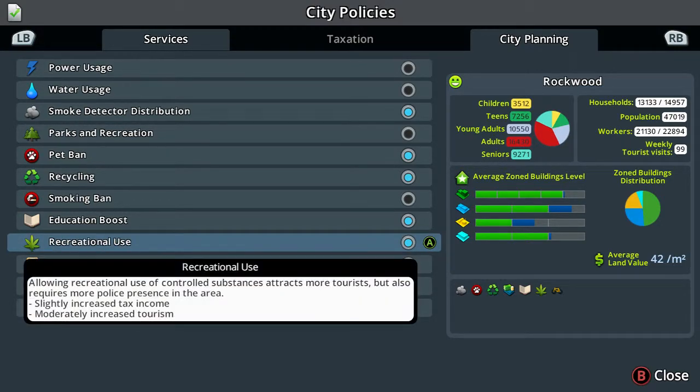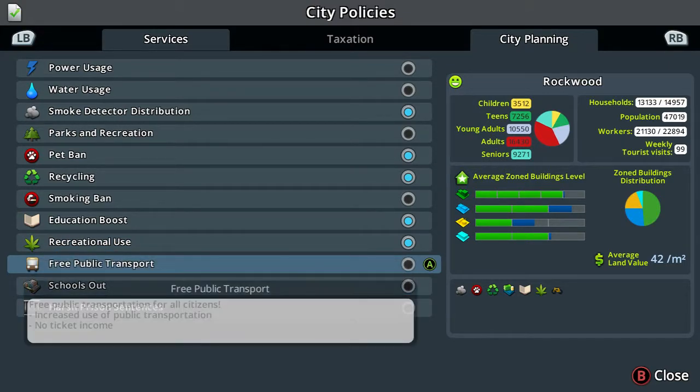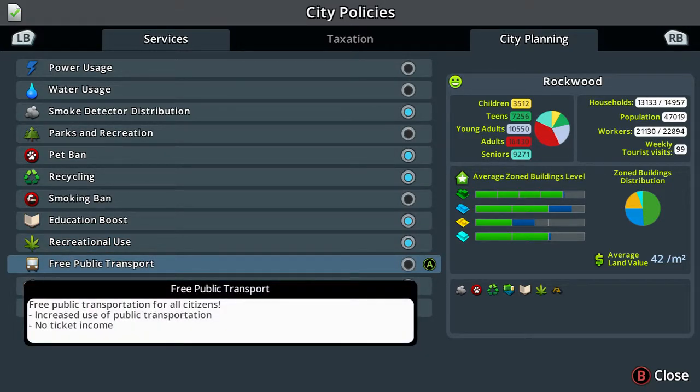We're on recreational use now. Allowing recreational use of controlled substances attracts more tourists but also requires more police presence in the area. This will slightly increase tax income and moderately increase tourism. I've got that one on - had it on from the start. It seemed to draw in tourists quite early on, I'd recommend it.